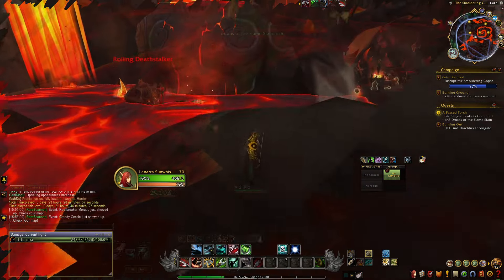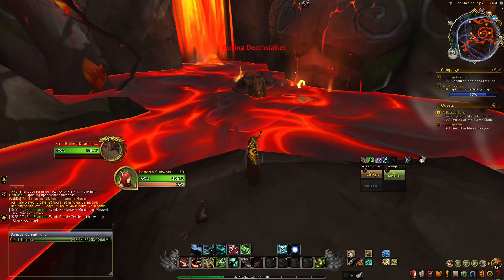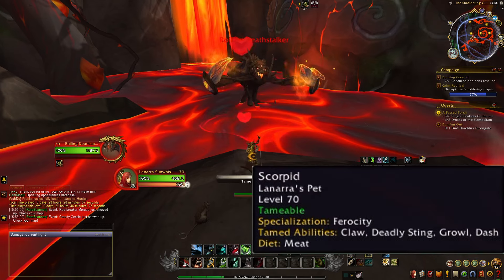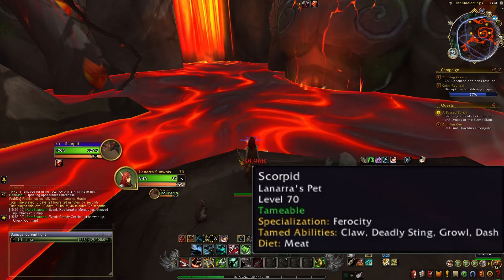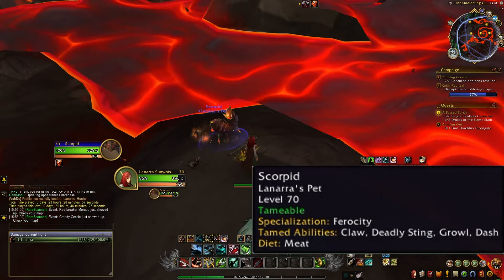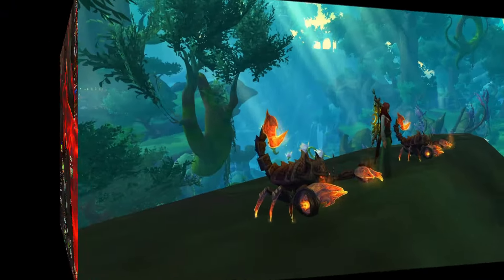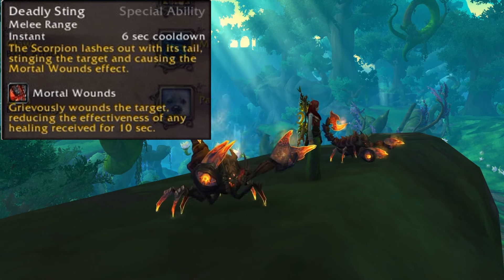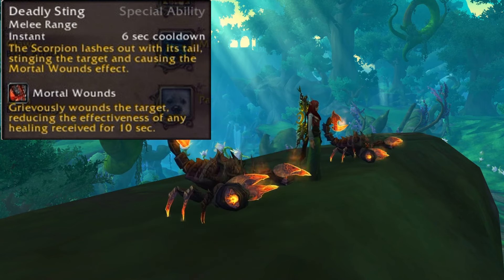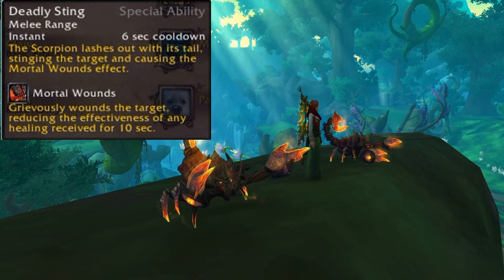Once you find the scorpion you're after, go ahead and tame it — business as usual, nothing special is required. This scorpion has the specialization of ferocity. Its tamed abilities are claw, deadly sting, growl, and dash, and its diet is meat. The special ability is deadly sting — a melee range instant with a 6-second cooldown where the scorpion lashes out with its tail, stinging the target.